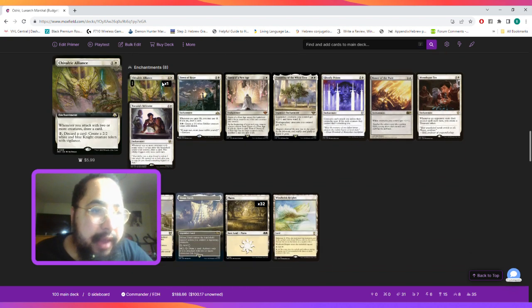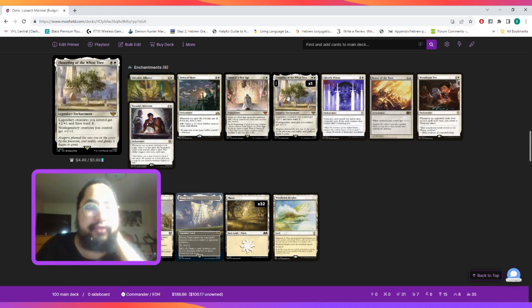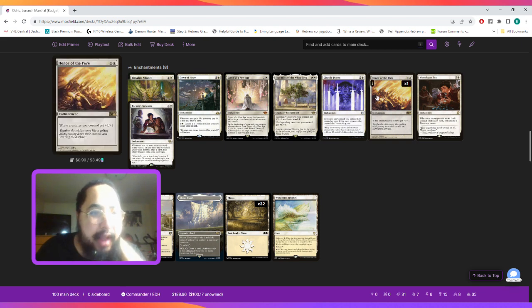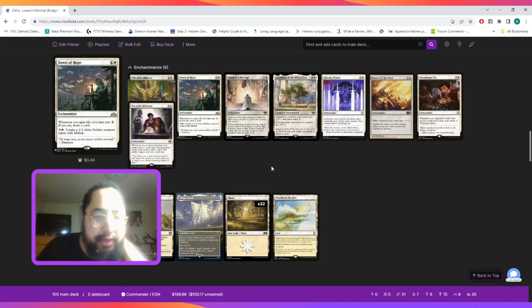For enchantments, we're playing Cavern of Souls Alliance — when we attack with two or more creatures, we draw a card, and we can pay two mana to discard a card to create a token. Dawn of Hope allows us to draw cards whenever we gain life or create tokens. Dawn of the New Age: when it ETBs, it gets a hope counter for each creature we control, and at the beginning of our end step, we can remove a hope counter to draw a card. If there are no more counters left, we sacrifice it and gain four life. Flower of the White Tree gives our legendary creatures +2/+1 and ward one, and non-legendaries get +1/+1. Ghostly Prison slows down our opponents and forces them to pay two mana for each creature attacking us. Honor of the Pure to pump our creatures. Monologue Tax — whenever an opponent casts a second spell, we create a treasure. And finally, Toski is Welcome: whenever one or more creatures with mana value 3 or less enter the battlefield under our control, we draw a card, and this ability only triggers once per turn.